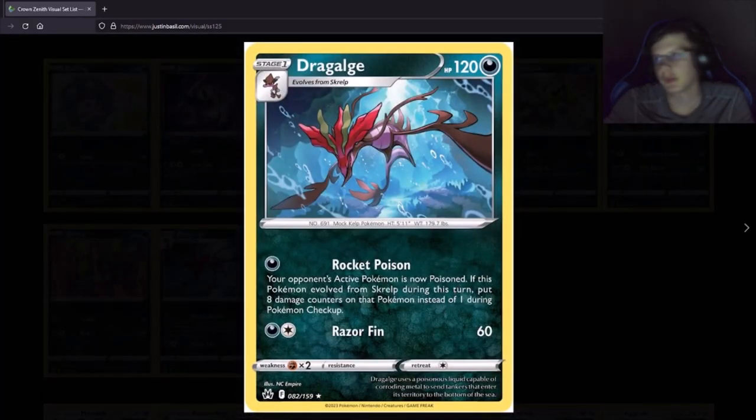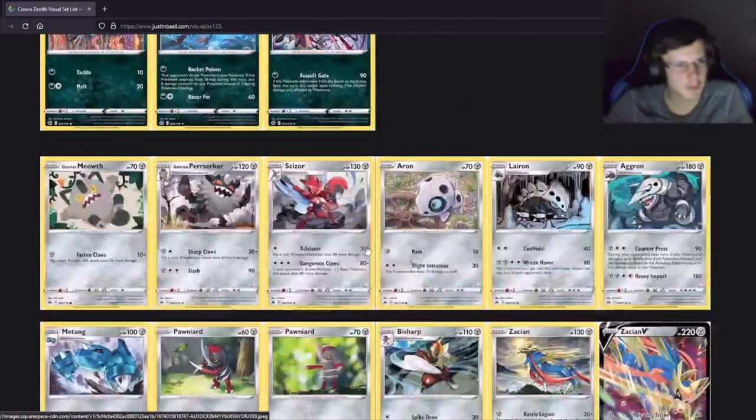Gyarados — oh, this is a reprint. I think it was Psychic though — wasn't it from the Tag Team era? Let me look it up. Yeah, it was from Cosmic Eclipse. It did ten damage counters but this version only does eight and you have to evolve it first for the extra damage. That's just way worse. And then another Hoopa reprint.